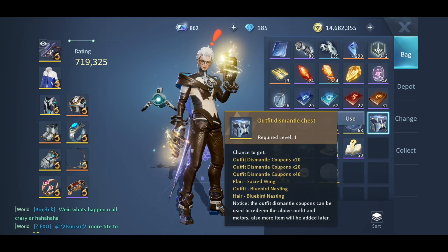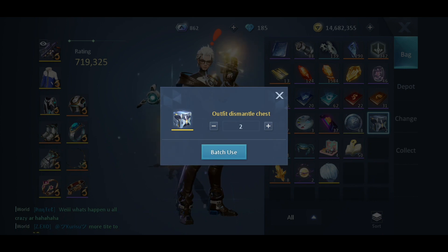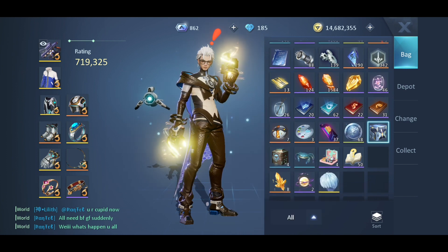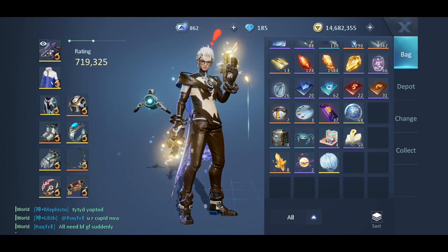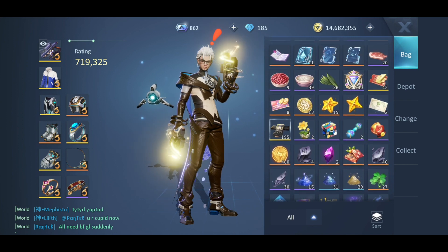Now we're gonna open the next one — this is a higher-tier dismantle coupon chest for a different outfit. Let's try one by one as well. Got 10 — not so good — then 20. Yeah, not so good overall. So in total we now have 195 dismantle coupons.